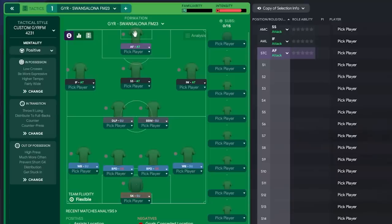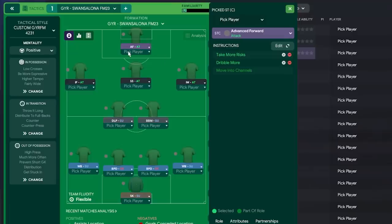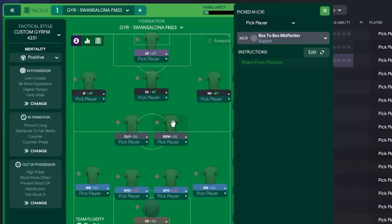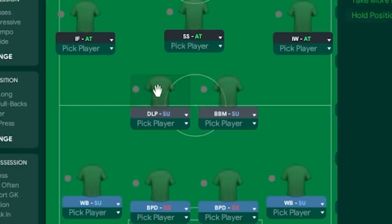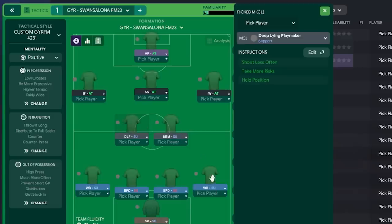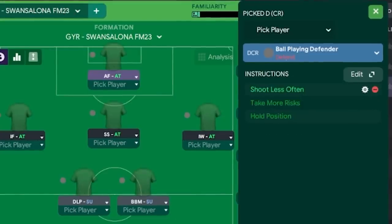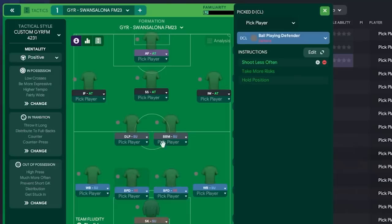I've actually checked out Gareth's Swan Zalona tactic every single year he's done one. We've got an advanced forward, inside forward on the left, inverted winger on the right — all on attack duty — with a shadow striker in the middle. You can see the instructions selected for each player. Box-to-box and DLP in midfield — always a good starting combination before trying anything more challenging. Two wingbacks on each side with crossing the byline and shoot left/right often selected. Two ball-playing defenders in the middle and a sweeper keeper on support.